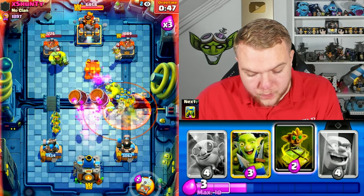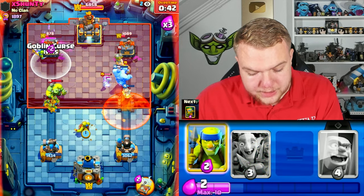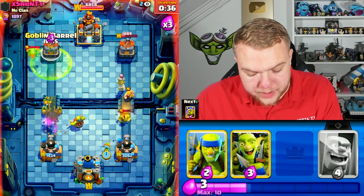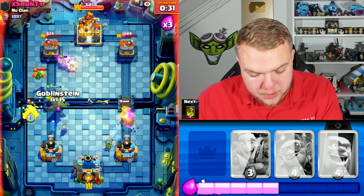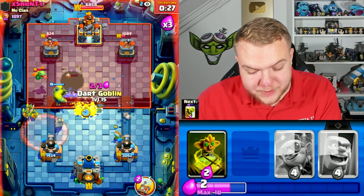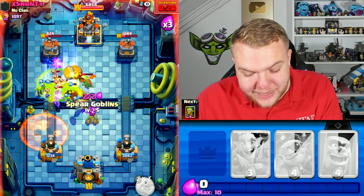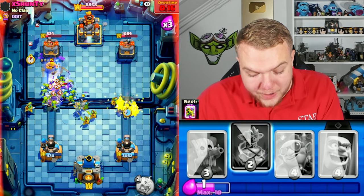Going goblinstein, dart goblin up high, goblin barrel, then demolisher. He goes with skeletons — going goblin curse to try and create at least one goblin close to the tower, dark goblin, then goblin barrel. I need to just keep up the pressure. If he doesn't attack, he also won't get any more damage. Going goblin curse, goblin barrel — I don't even know what is happening right now, I think he doesn't either.